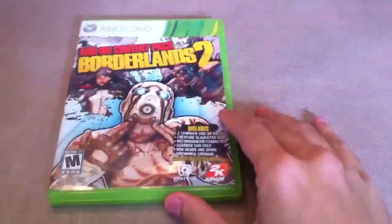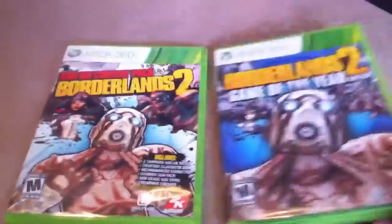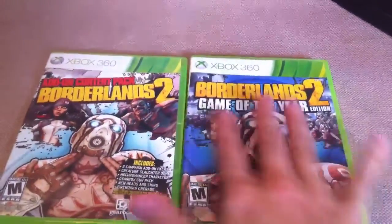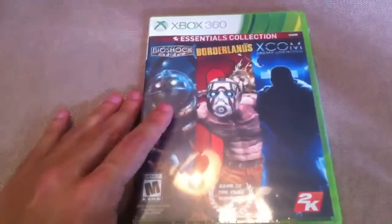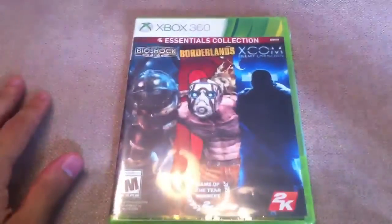Moving on to the 360 — I got the add-on content pack for Borderlands 2, and since I'm a completionist I also got the Borderlands 2 Game of the Year Edition, even though the GOTY edition has everything the add-on pack has. I also got the original Borderlands Game of the Year Edition, which has all the DLC and a physical map, which is really nice. Next I got the 2K Essential Collection, which has Bioshock, Borderlands, and XCOM. I have multiple copies of each of those games, but it's just nice to have them all in one pack.